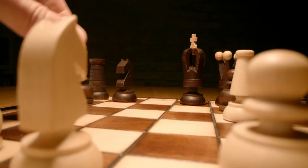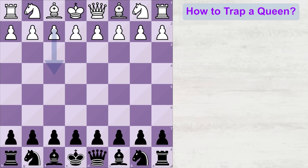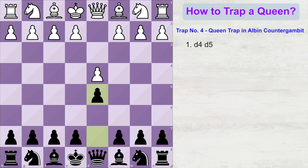Let's look at another trap in the Albin Counter Gambit. You must have seen players play d4, then d5, then c4 — the Queen's Gambit. Here, instead of accepting the gambit, you play the Albin Counter Gambit by playing e5, offering your pawn to the opponent. Because this pawn is free, most of the times your opponent will take it. So white plays d into e5. Now, instead of playing a move that leads to a trade of queens and losing your castling rights, you push your d-pawn to d4.